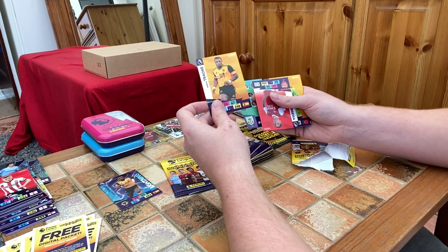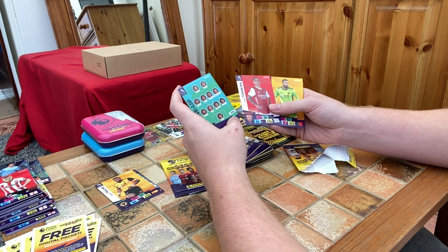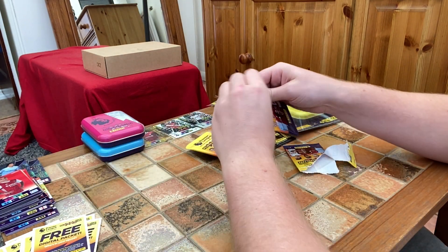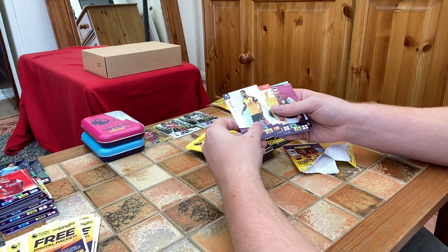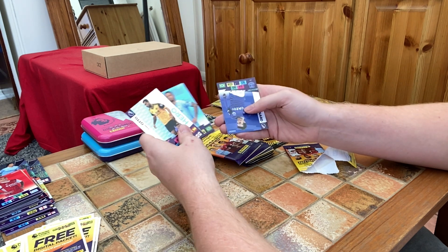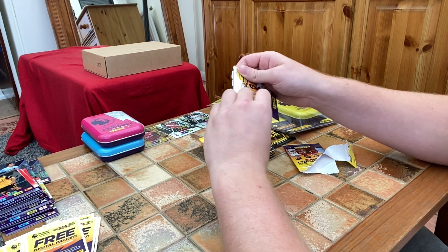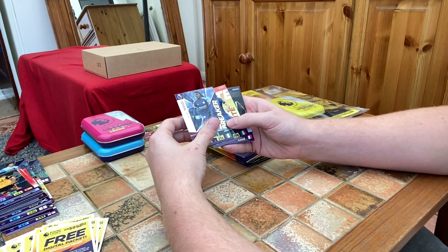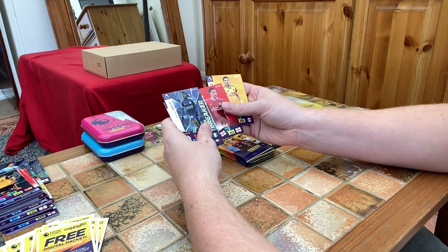Oh nice — in the same pack we've got two Adama Traores: the base card and the insert, which is really nice to have both in one pack. We've also got the Burnley line-up and Lucas Torreira. Next pack — a Johnny Otto Hero, Olly Norwood, a Jay Rodriguez again, Gabriel Jesus, a Bernard, and Philippe Anderson for West Ham. Straight away we've got a Wilfred Ndidi Game Breaker, a Jorginho, Alan St-Maximin, Mark Noble for West Ham, Trent Alexander-Arnold, and a Raul Jimenez.